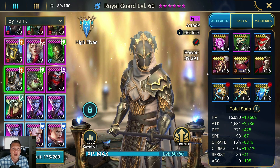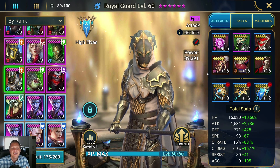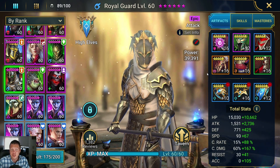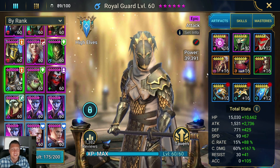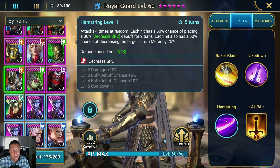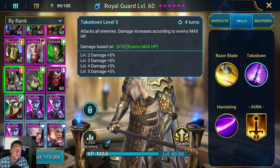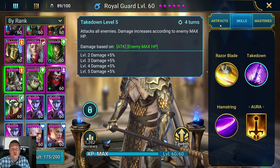One thing I wanted to point out is that my Royal Guard has some broken sets, and that is okay. A lot of people think they have to force a set bonus, but you really don't — especially for this strategy. I'm just looking to get my crit rate to 100% and my crit damage as high as possible, with whatever attack I can get on top of that. What makes this run doable is that the damage from these skills scales based on enemy max HP. So the main scaler is enemy max HP, and then crit damage on top of that.